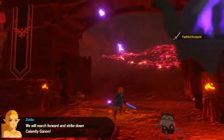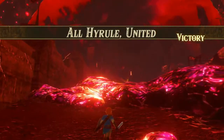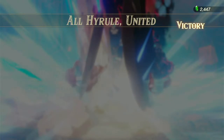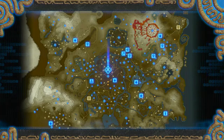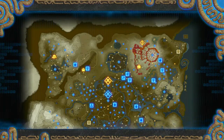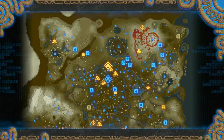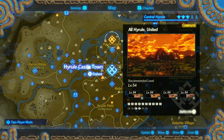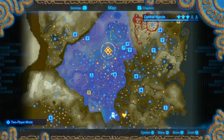The gate to Hyrule Castle has opened. We march forward and strike down Calamity Ganon. All Hyrule United. There we go. The final battle is right in front of us, but we have a lot of side quests that have just opened up. But I think it will be worth doing the side quests just to become a little bit more prepared. How many of the Koroks did I get? Two out of six. That's not bad, but I got all the chests, so that's good. But anyway, that is it for this episode of Hyrule Warriors Age of Calamity. So thank you all for watching, and I'll see you all next time.